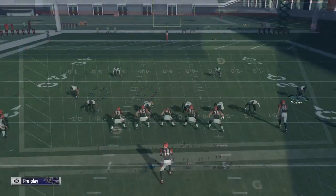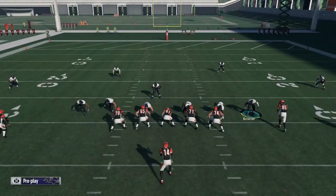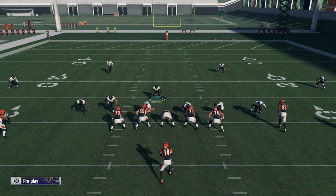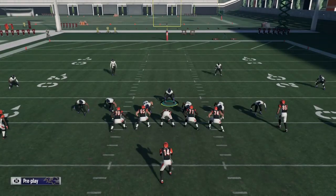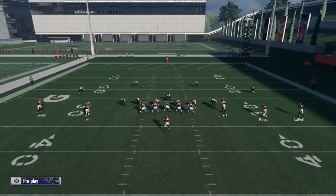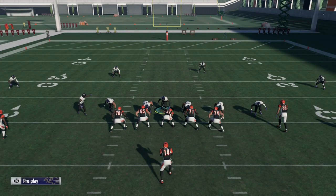I'm going to hop into my offense here. What you're going to do is base the line, shift your linebackers to the left. You want to make sure your left outside linebacker stays in his original position though, so basically you just want your two inside linebackers to shift to the left. From here, I'm going to show blitz and crash my D-line outside, and that's the whole setup.